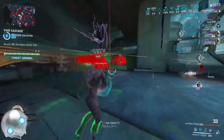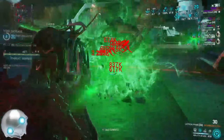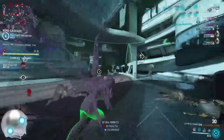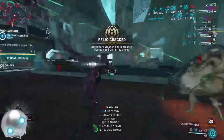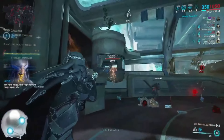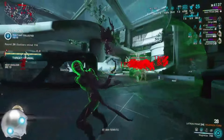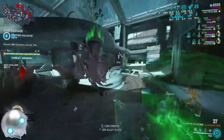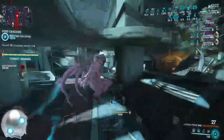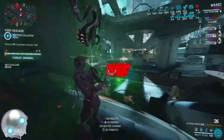I'll be showing all the builds I was using in this high-level footage and basically what you could replace if you want to replicate it, but don't have every little thing — because I am using a crit chance ribbon to get constant red crits. The idea of the build loadout is we'll be using Mag Prime and her second ability Magnetize to put a bubble on enemies, and we'll be firing the Latron Prime incarnon form's fireball, which will bounce around in the bubble and destroy basically everything.